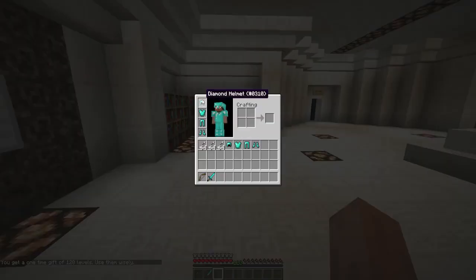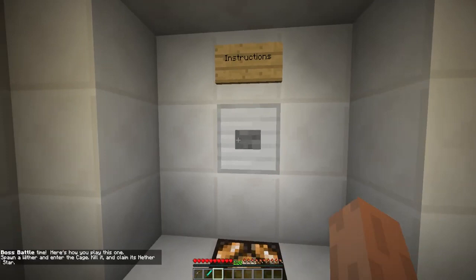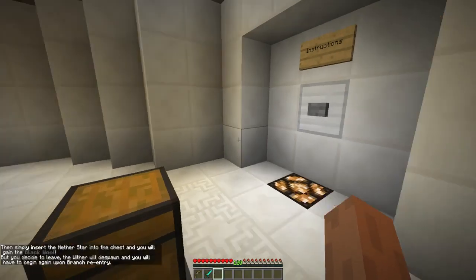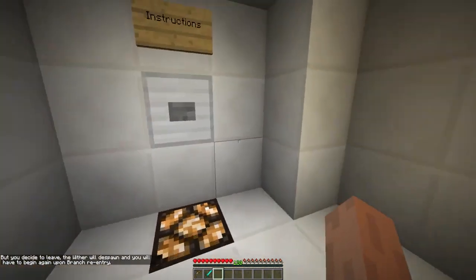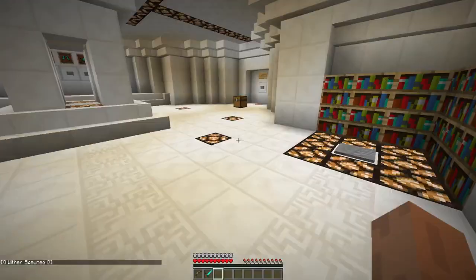We do get a one-time gift of 120 levels — use them wisely. Here's how you play this one: spawn a wither and enter the cage, kill it and claim its Nether Star, then simply insert the Nether Star into the chest and you'll gain the black wool. If you decide to leave, the wither will despawn and you'll have to begin again.